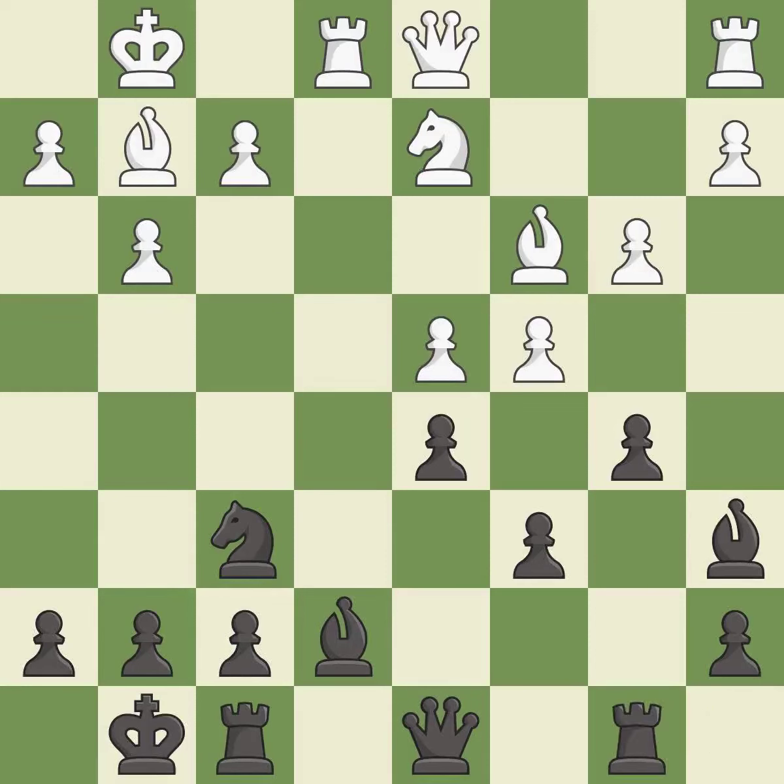This activates a rook by developing it off of its starting square. This move puts the pawn on a safer square. This misses an opportunity to kick a bishop — it is an inaccuracy.